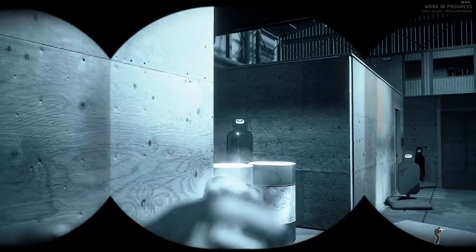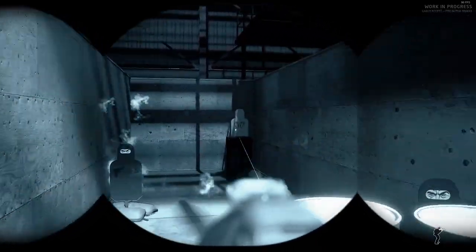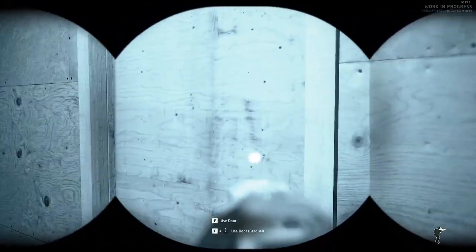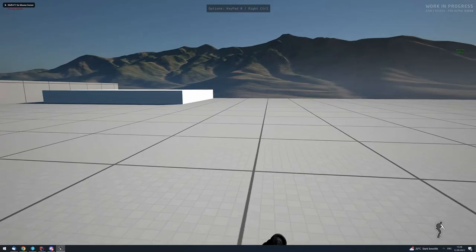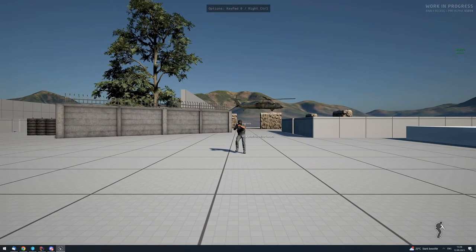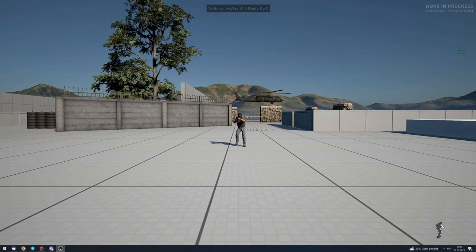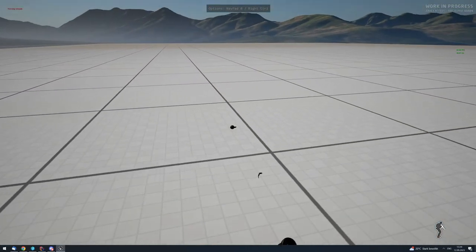They acknowledge 99% of viewers skip the math, so they provide a demo video called 'AI Grenade Demo for Version 1034.' Watching it, you can see the AI prepping and throwing a grenade — the pin pull animation is visible even without full animations hooked up yet.